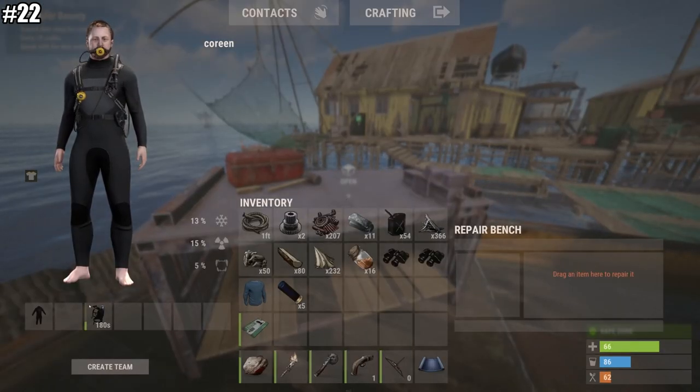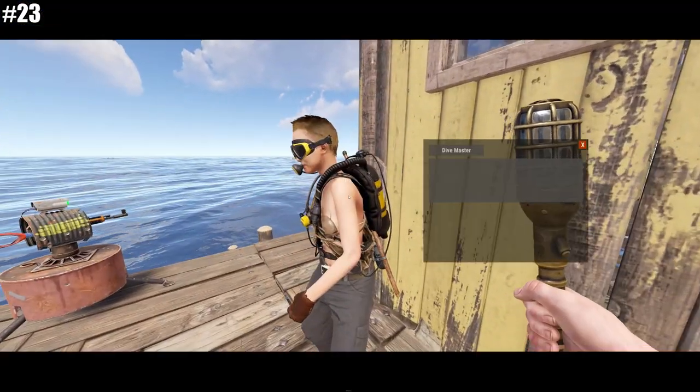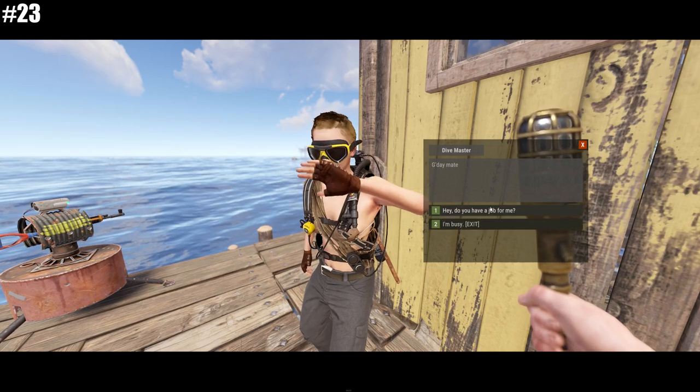Number twenty-two: those snorkeling tanks — if they run out of oxygen, you can repair them and get more oxygen. Tip number twenty-three: Rust doesn't have to cost you your family, friends, your kids, and a divorce.